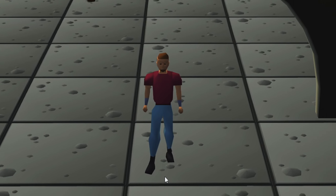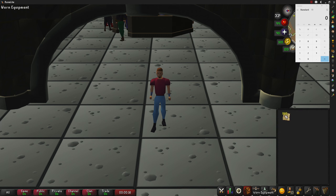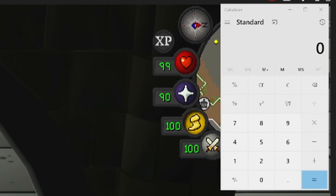Welcome to the final price check of enchanting opal bracelets. Here my inventory is all of the expeditious bracelets we have managed to make, and we managed to get 885 over this one hour, so that is 885 enchants. One cosmic rune came out to be 144 coins, and the price of one opal bracelet was 602, giving us an investment price of 746. Times that by 885, our total investment for today's video was 660,210 coins.